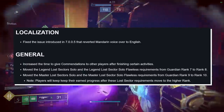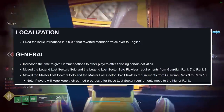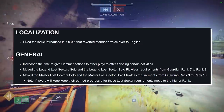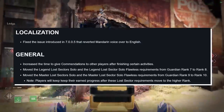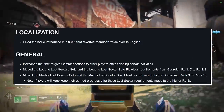Move the Legend Lost Sector Solo and the Legend Lost Sector Solo Flawless requirement from Guardian Rank 7 to now Rank 8. Move the Master Lost Sector Solo and Master Lost Sector Solo Flawless requirements from Guardian Rank 9 to now Rank 10. Damn it, Bungie. Why do you do this? It's okay to make Guardian Ranks hard. Note: players will keep their earned progress after these Lost Sector requirements move to the higher rank.